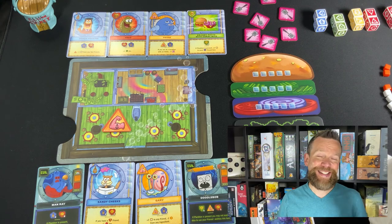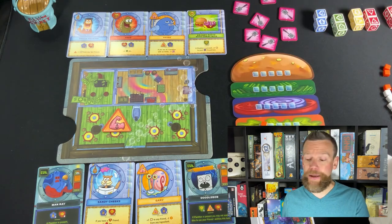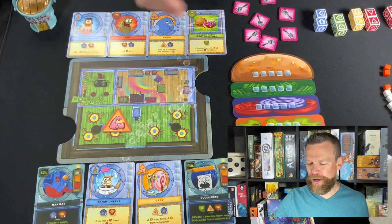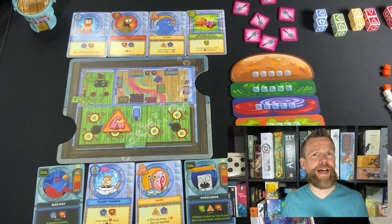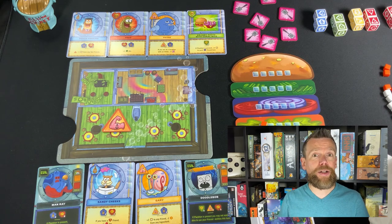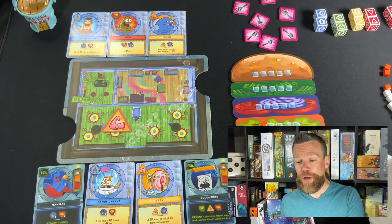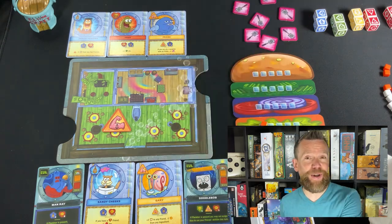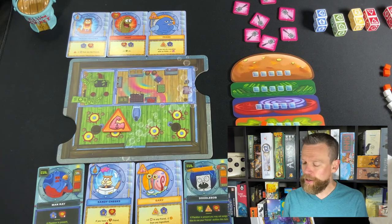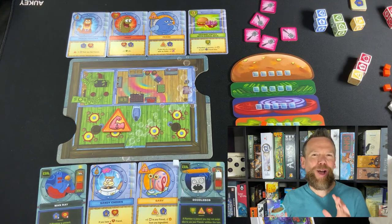The players can also win by completing a certain number of orders in the restaurant. You can customize difficulty: shoot for seven recipes in the basic game, remove villains to make it easier for younger kids, or increase the number of orders required to complete.